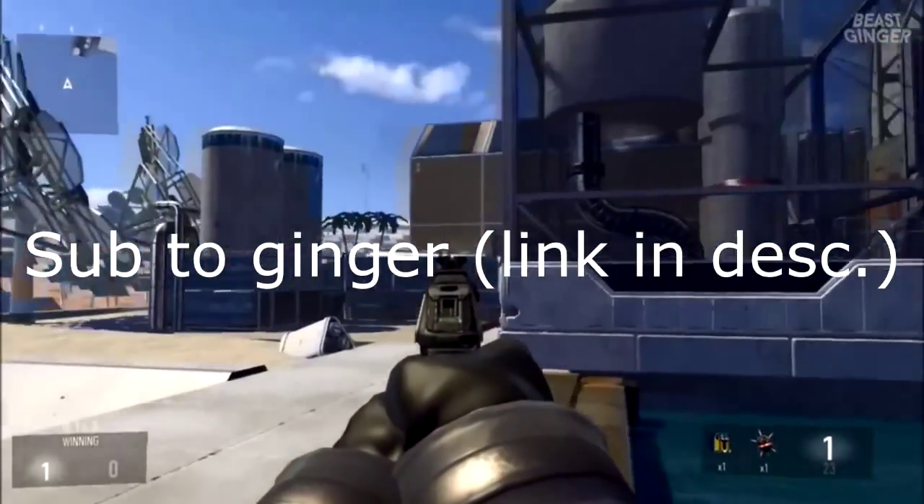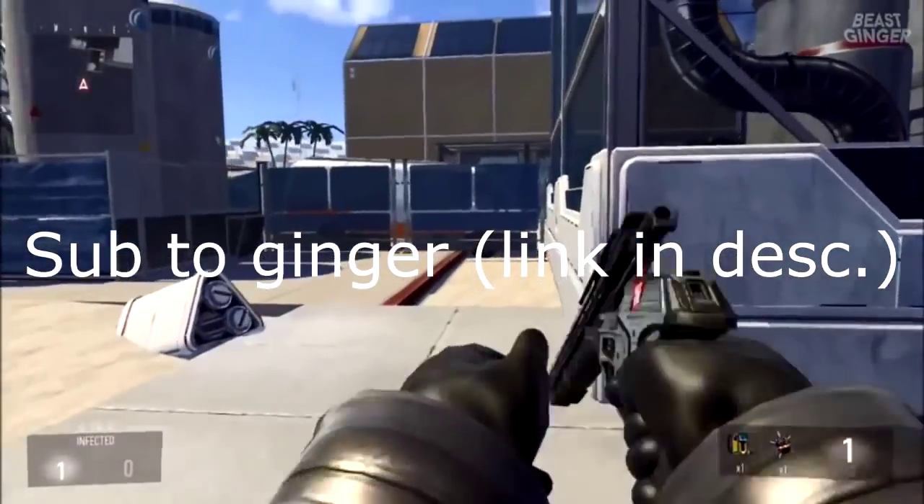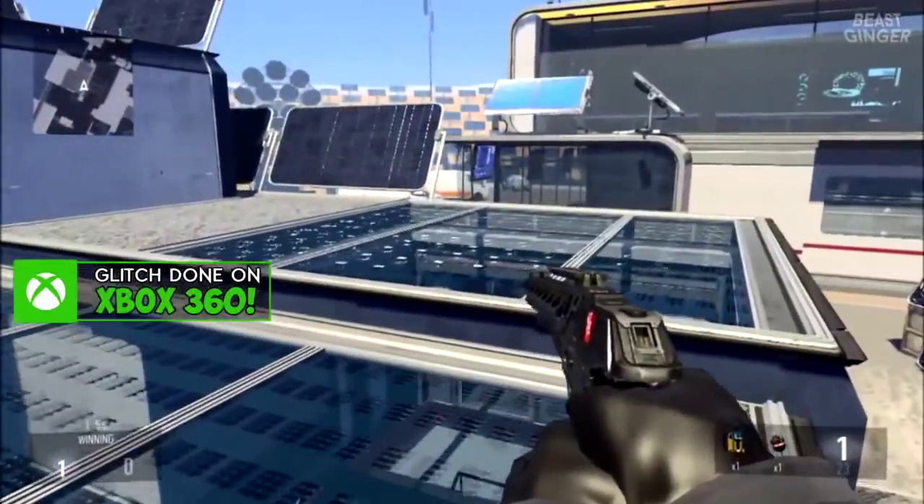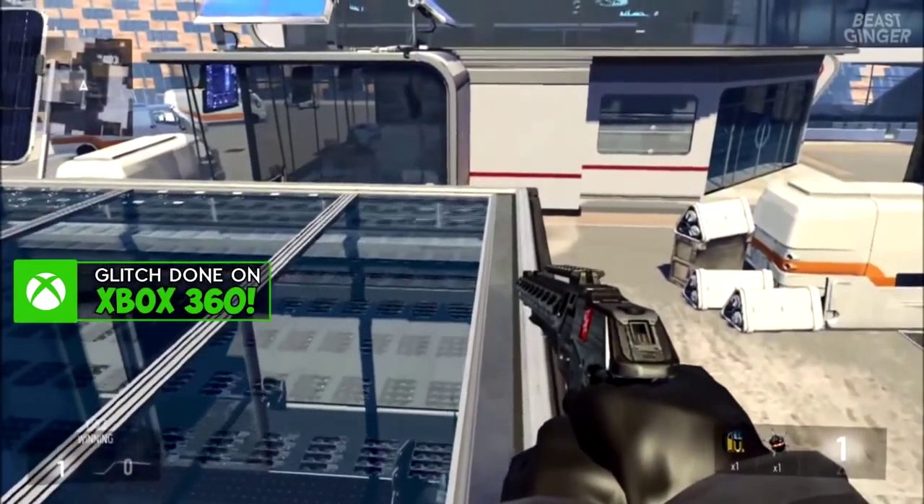What is going on guys, Ginger here. Today for you guys is another Call of Duty: Advanced Warfare glitch video, and in today's video I'm going to show you guys how to get out of the map on Solar. It's pretty easy to do, so let's jump right into it.